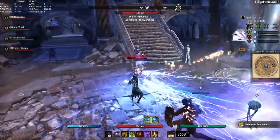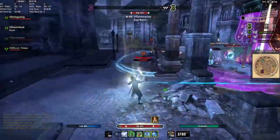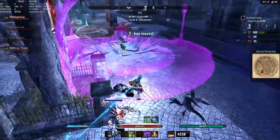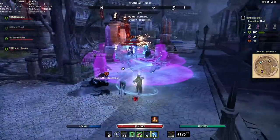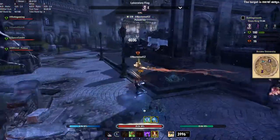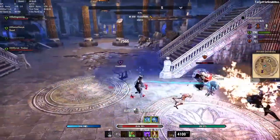If you are looking for a full proc set build, this is not going to be the one for you. This is a heavy armor high weapon damage build. I didn't really want to play the proc set build on my Stam Warden, so I tried to put together something a little bit different. It's relatively standard high weapon damage setup, but it's something I'm enjoying currently. If you want to give that playstyle a try without proc sets, this is going to be a good build for you.